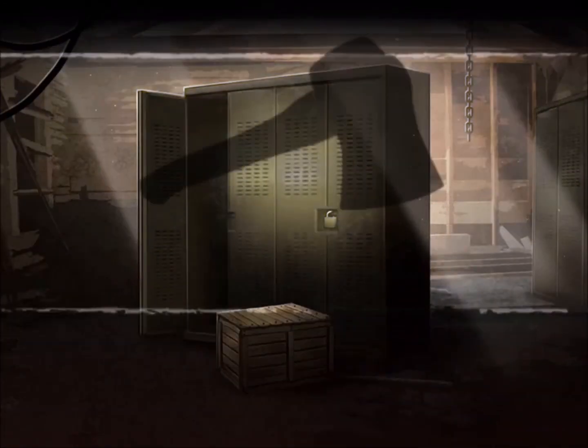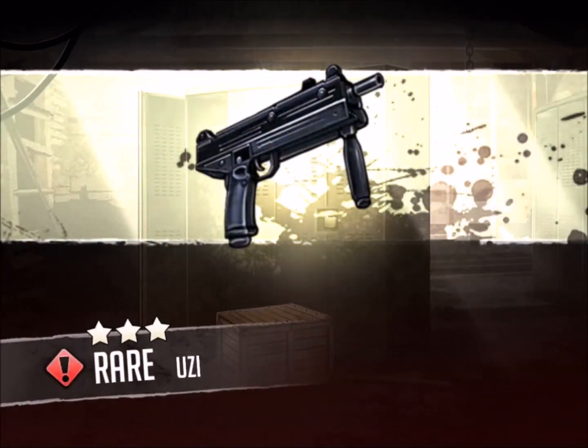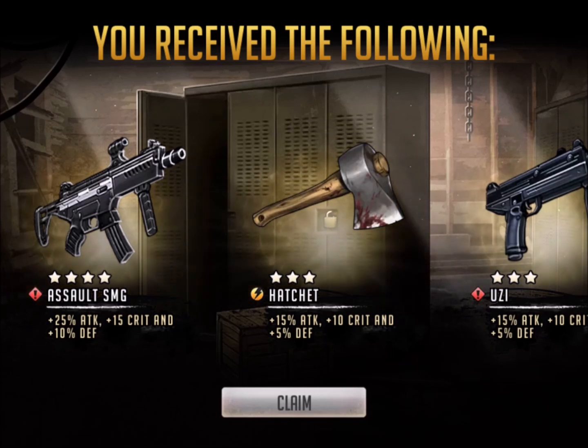There you go, look at this — pop it up. The daily missions complete so it kind of ruined the drama there, but for me that is the best weapon in the game. As bad as my luck has been and as much as you guys have seen me cry and complain, look at this Assault SMG: 25% attack, 15 crit, and 10% defense.